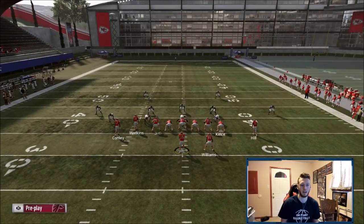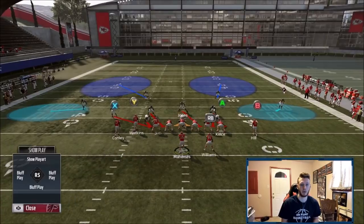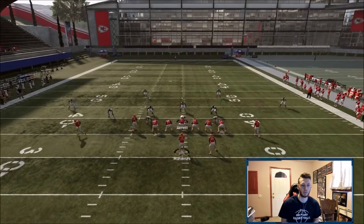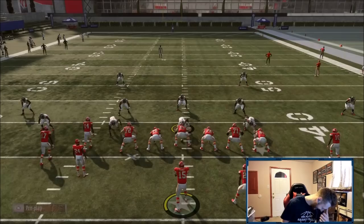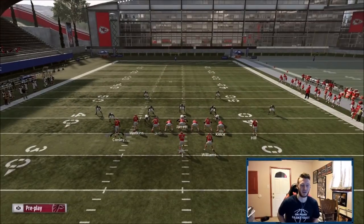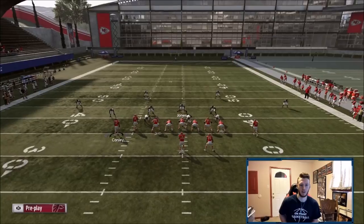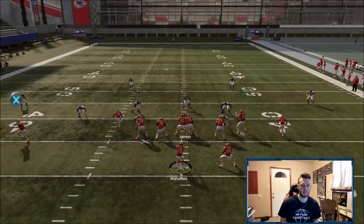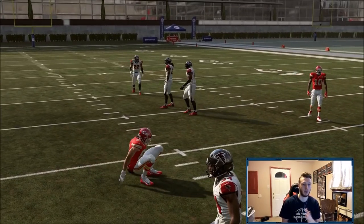Now obviously if the user plays the hitch, you should hit your drag or your seam streak. The seam streak is there — they don't want me to be great. So obviously the seam streak beats it, and then if the user's going to play the hitch again you have your drag. Whatever you see, you make your pick — those are easy hot reads.